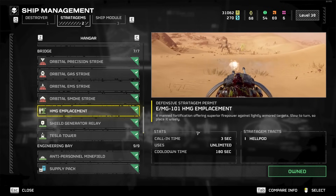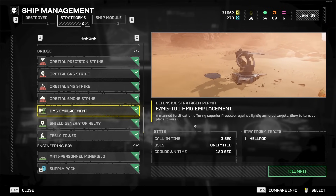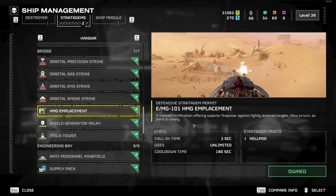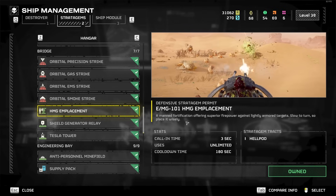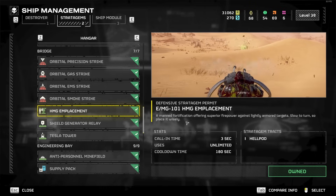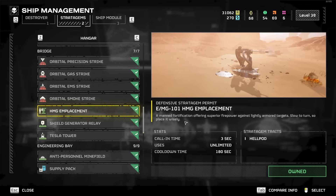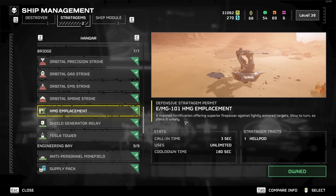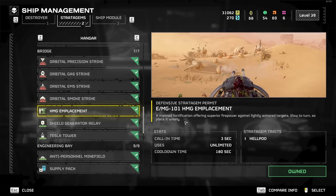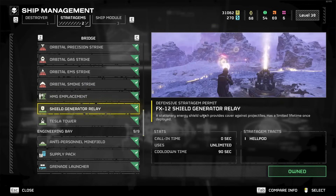The HMG Emplacement feels so promising but it's terrible. It doesn't kill armored enemies, and while it's okay for smaller enemies, you're also stationary. In Automaton missions the enemy rockets will just blow you up, and for Terminids, a big part of the game is kiting — you want to be running away while fighting a lot of the time, especially later when there are lots of stronger enemies. Being stationary just doesn't work. Not as good as you'd hope it would be.